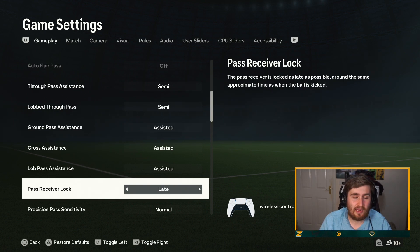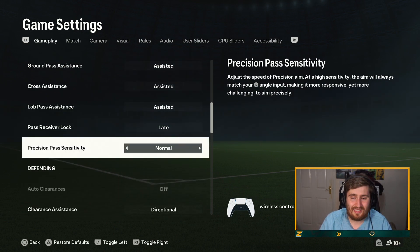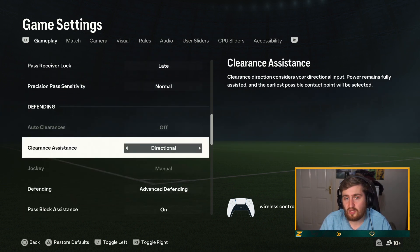Unless you are on really bad gameplay, I would use late, because late allows you to react to what's going on more. Animation start and power up — animation start I think is a new one, but I only use late for that. Precision pass sensitivity — that's a new thing this year, I think it uses R1. Adjust the speed of precision aim: at high sensitivity the aim will always match your angle input, making it more responsive yet more challenging to aim precisely. I'll test it on normal and if I can do it faster and more effectively, I'll try high. I always have my clearance assistance on directional — I want clearances to go where I'm aiming.